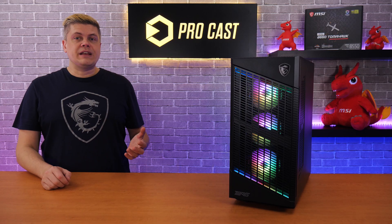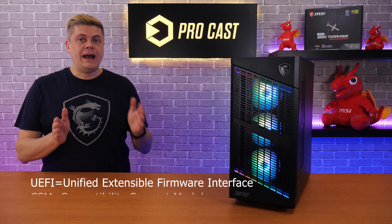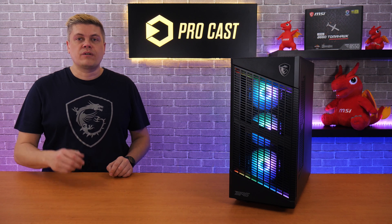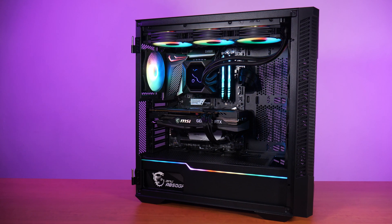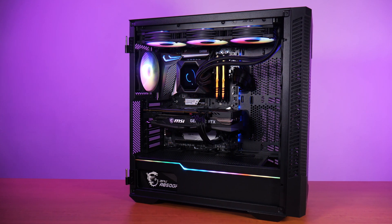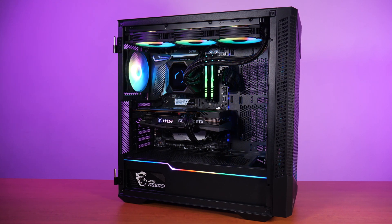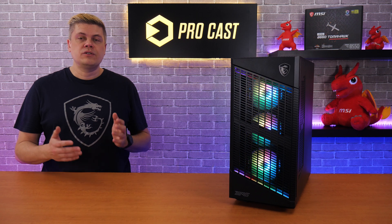Quickly, Secure Boot is part of UEFI, the newer interface between the BIOS and your OS. The older was CSM. Secure Boot resists malware, including bootloaders. The Trusted Platform Module are chips which secure hardware with keys. If you bought a PC or enterprise-grade notebook after 2016, it should have TPM 2.0. If it's older, it may have TPM 1.2, or maybe no TPM at all.